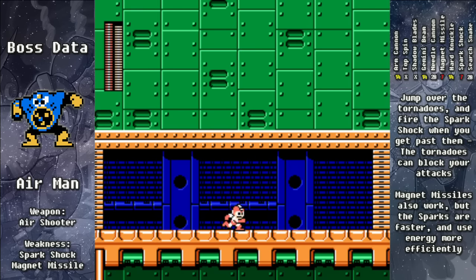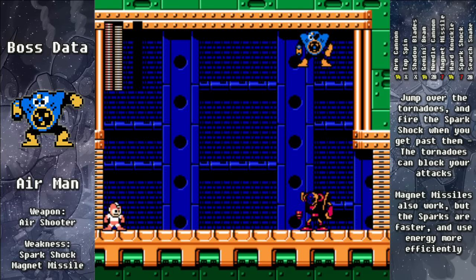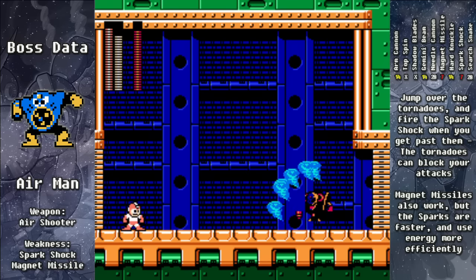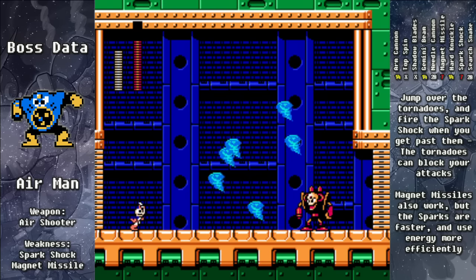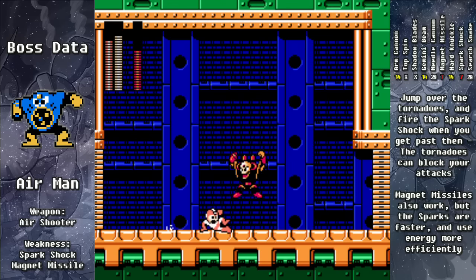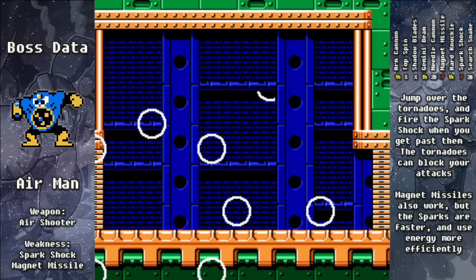Just like in Mega Man 2, he's going to send out three patterns of tornadoes — we want to jump over those and then start shooting at Air Man. You can't shoot through the tornadoes, so don't even try — they will block your shots. After three patterns of tornadoes, he'll jump towards you, and now that we're closer to Air Man, he will be much easier to defeat.